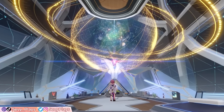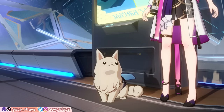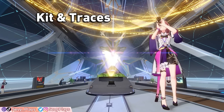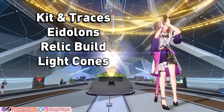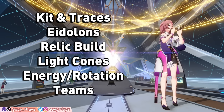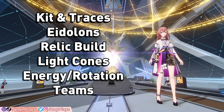Hey everyone, it's Seve. Welcome to my guide on Asta — lead researcher, serial buyer, and fur mom to the best doggo in the universe. In this video, we'll talk about her kit and traces, eidolons, relic builds, light cones, energy and rotation tips, and team synergies to help you unlock her incredible support potential. There's a lot to discuss, so let's get into it.